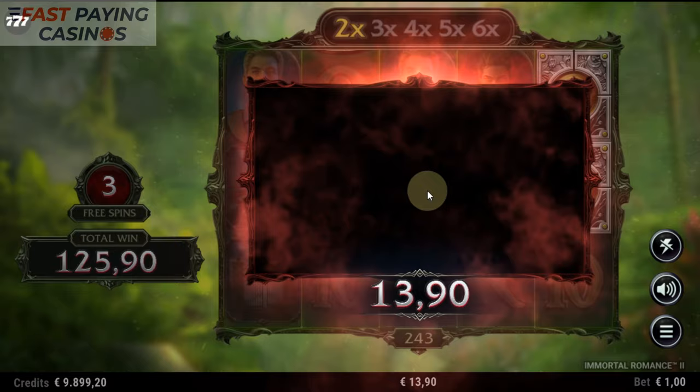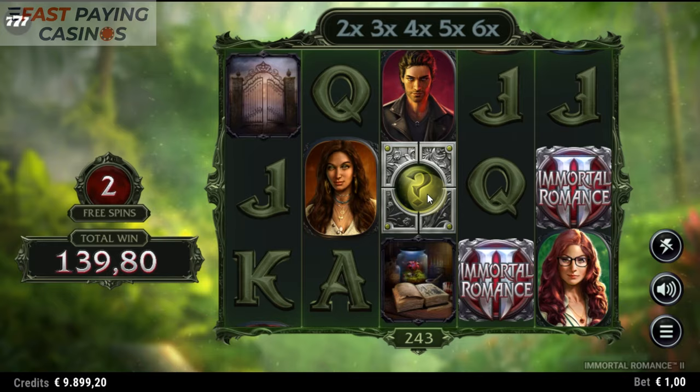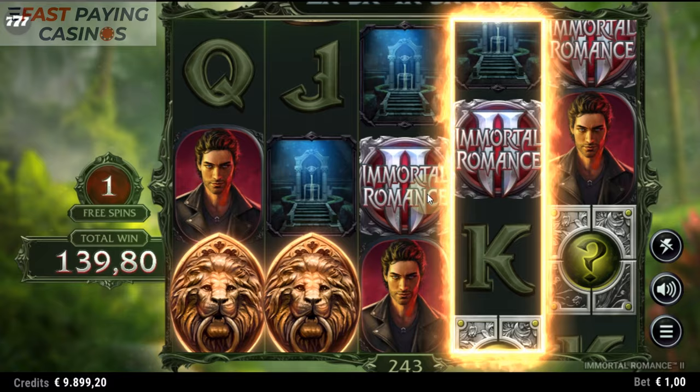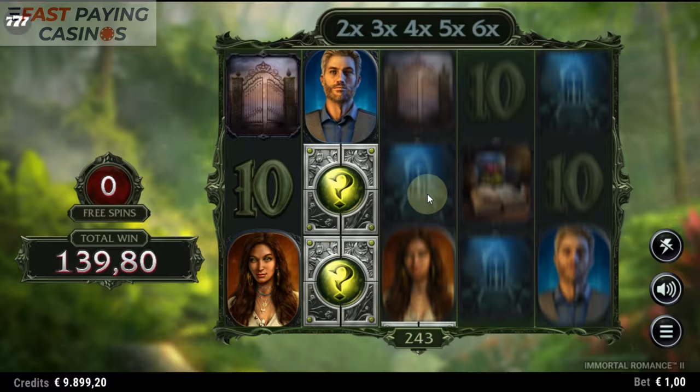We have some random coins there — 1 to 15x, we got a 2x. Well, it certainly goes on for a while. We've made a profit on this one. Re-trigger! It's a shame — you've got two wilds and they're not counting, are they?